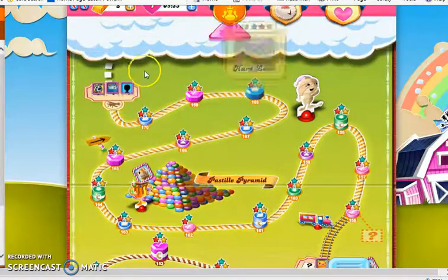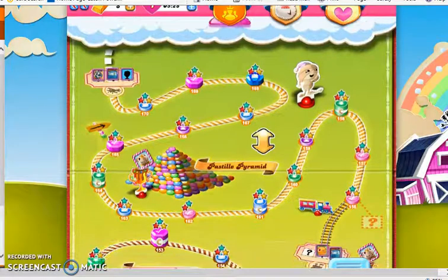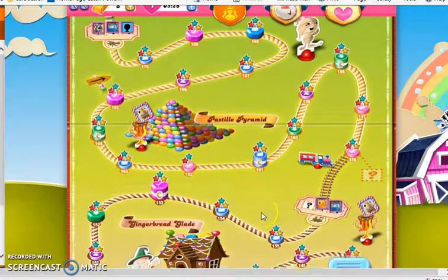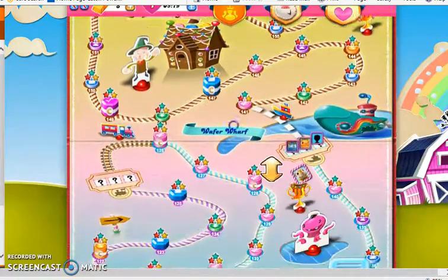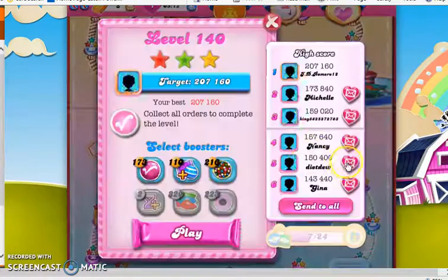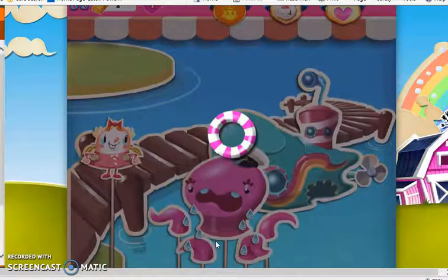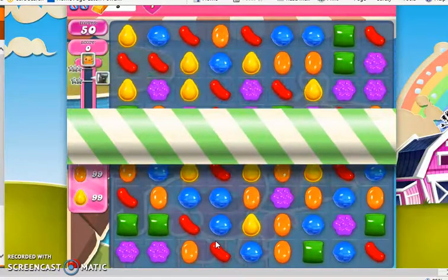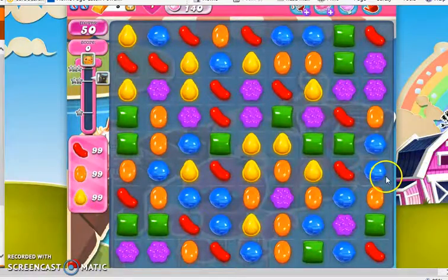So those are the levels we've covered so far, along with some of the more memorable ones and the new elements. Before I finish, I'm going to tell you my favorite level for this world. My favorite level in this world is level 140. I'm not going to play it all the way through, just give you the start of it. It's my favorite because it's the only classic Candy Crush level: 9x9 grid, 6 colors, no blockers. We had 50 moves to collect 99 red, orange, and yellow candies — and those are my three favorite colors.